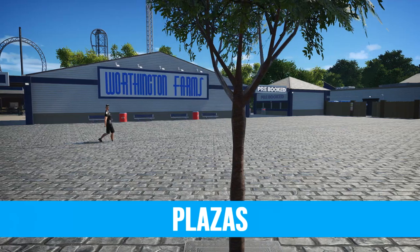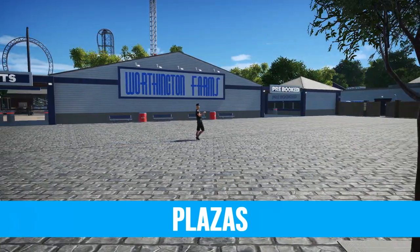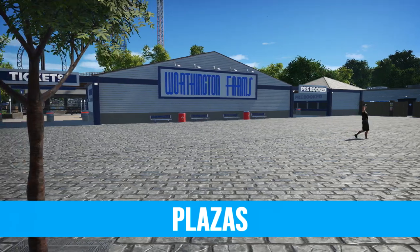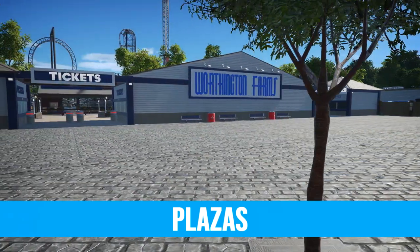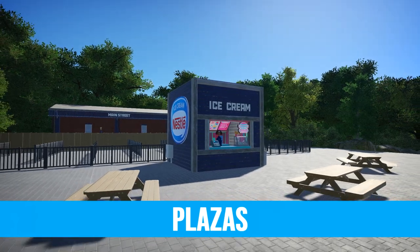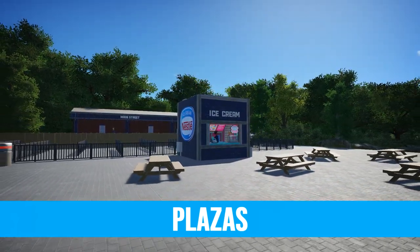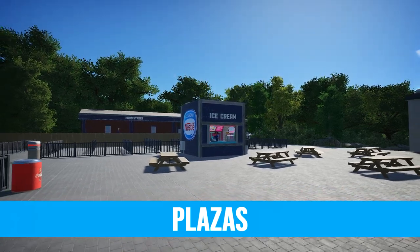At the entrance of almost every park you'll find a plaza. A plaza is a wide open space to allow for increased guest flow. The size of the plaza depends on the size and capacity of your park so plan accordingly. When planning your park have a think about areas that could become traffic issues and consider opening it up into a plaza. You'll often find one where there are a large number of shops and restaurants, for example.